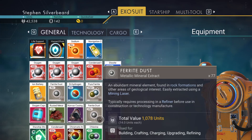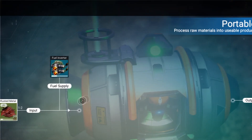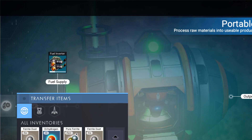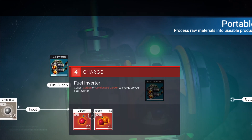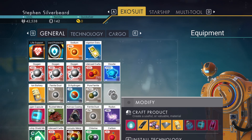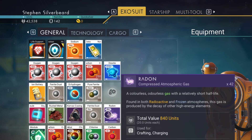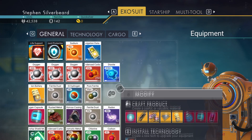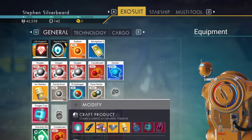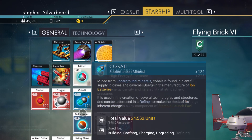I've got more than enough ferrite dust now, so what I'm going to do is actually turn some of this into pure ferrite right now. I can turn that into pure ferrite, store it, and then throw away some of the rest. I don't really need the rusted metal — I need some space for extra stuff. We're going to discard the rusted metal.